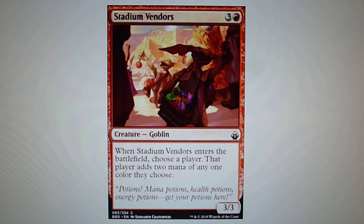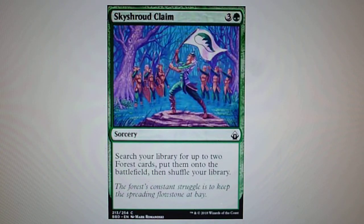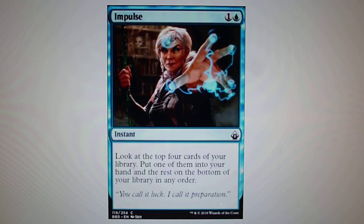In second position, I have Sky Shroud Claim. You search your library for up to two forests and put them onto the battlefield, then shuffle your library. Something important to consider is that the two lands are put onto the battlefield untapped.